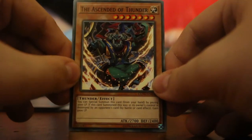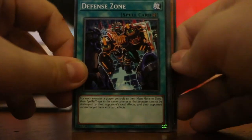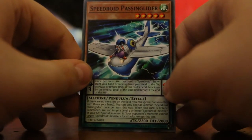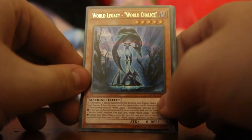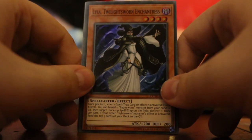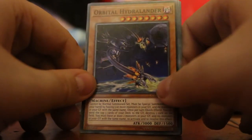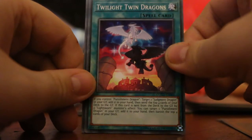Last pack! We've got: Ascended of Thunder, Launcher Commander, Defense Zone, Speedroid Passingglider - a little pendulum monster - World Legacy World Chalice, Lyla, Twilight Thorn Enchantress, F.A. Downforce, Orbital Hydralander, and Twilight Twin Dragons - looks like Reshiram and Zekrom. And that wraps it up!